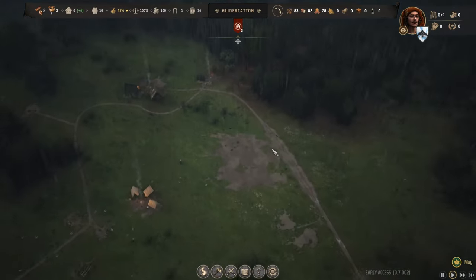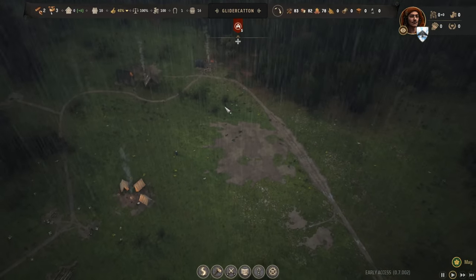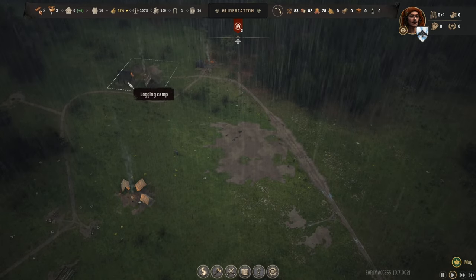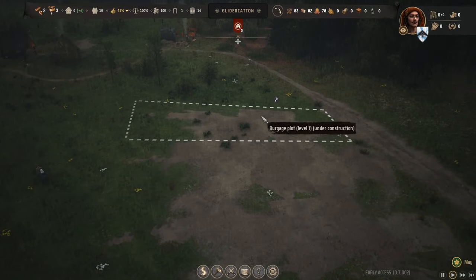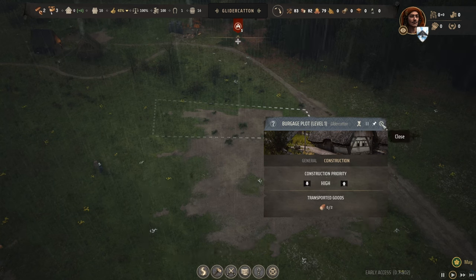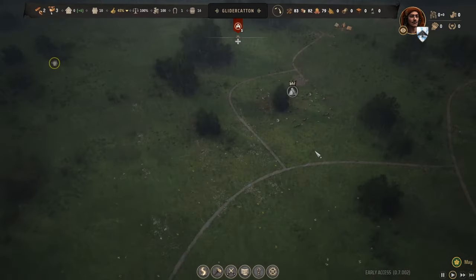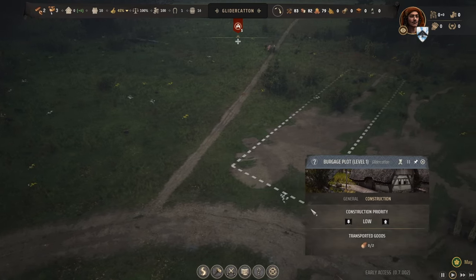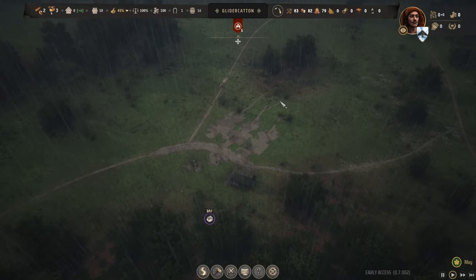The idea is that once these homes are constructed, we'll save time by having workers close to their work sites. We have another housing setup near where we're doing firewood production and our logging camp for building timber. I want to make sure at least one of these houses gets built sooner, so I'm going to up the priority on two of these homes to high, and put one of the homes down here on lower priority.